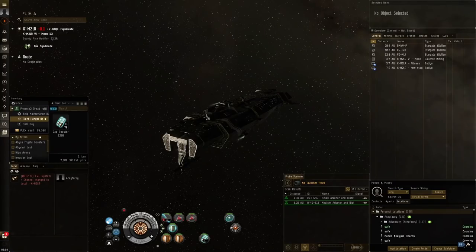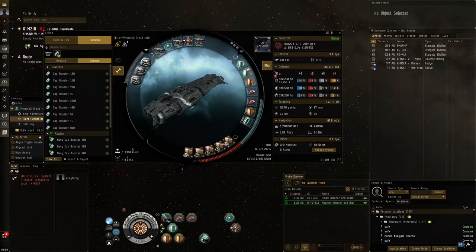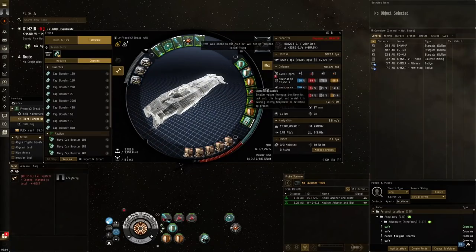This is going to be in the Phoenix again, but I'm trying a slightly different fit than last time. Last time I used a fit with very minimal tank. Now I'm going to be using a more solid fit — dual C-type multi-spectrums and a shield boost amplifier. This time we're going with the shield boost amplifier and the two multi-spectrums.